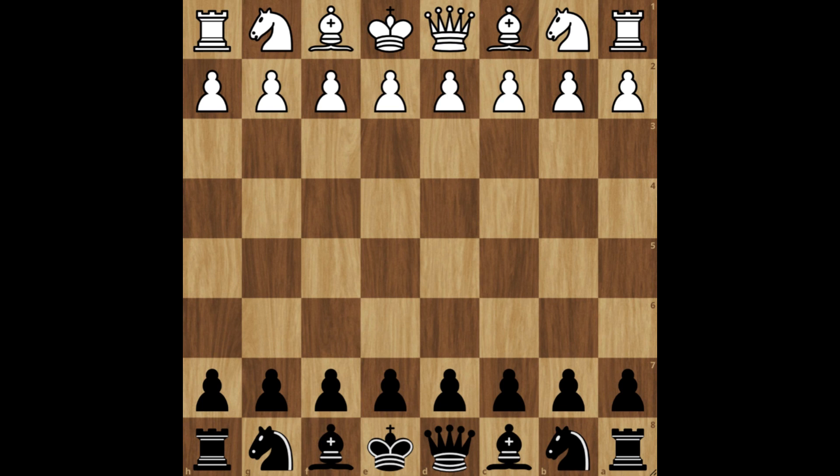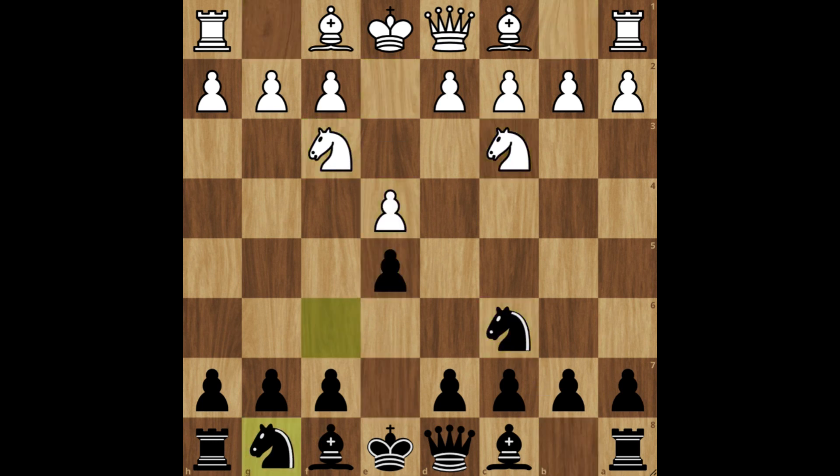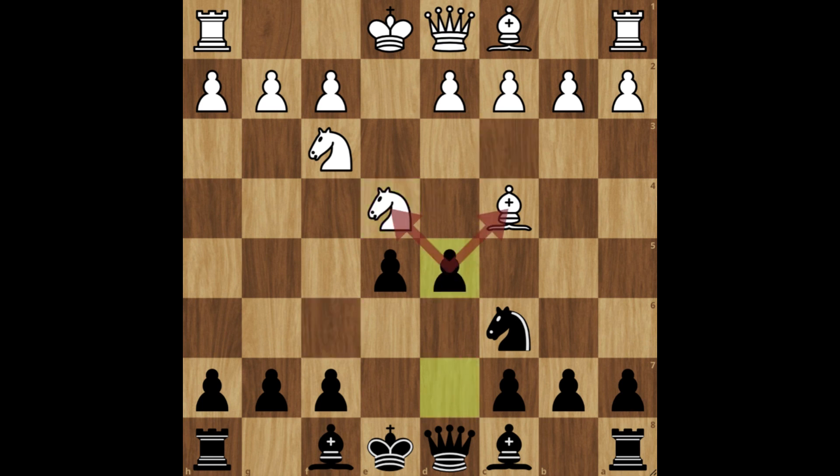When you play black pieces, you have the same trap but with the four knights game. After moving your knights, white will play bishop c4 to develop his pieces. Sacrifice your knight, and when he takes, play d5 to fork them — you follow the same ideas as before.